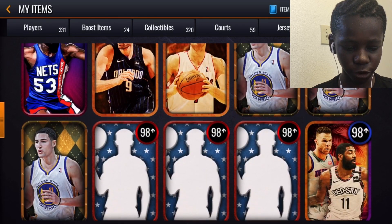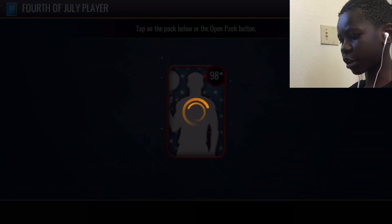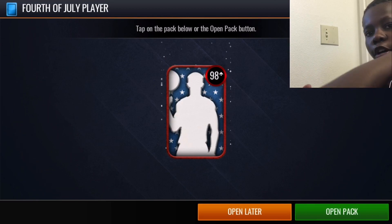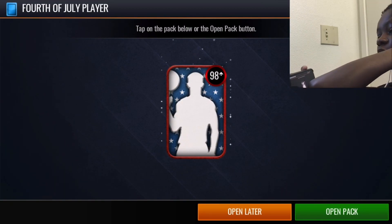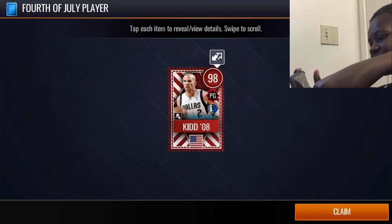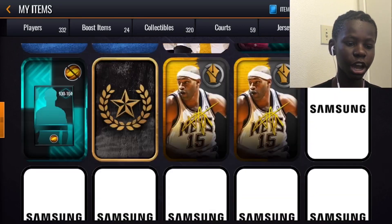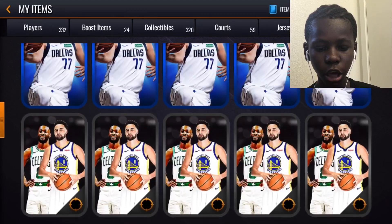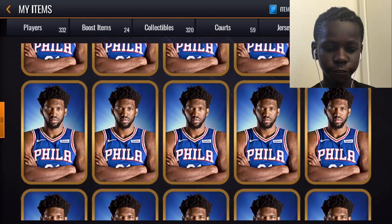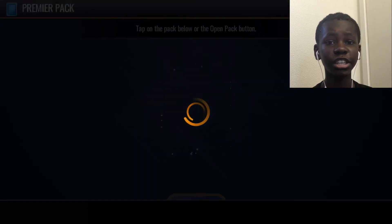We got our July 4th pack — I'll open up one July 4th pack for you guys real quick. Let me get that screenshot for the thumbnail. Elbow tactic — 98 Chasing Kids, that's a rip. Then I'll open up four premium packs and four pro packs for you guys and then it's the big boys. Bam — all 90s overall. These are decent because I can use them in the sets.